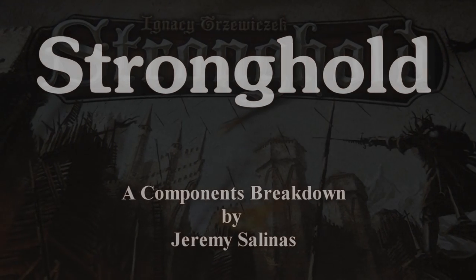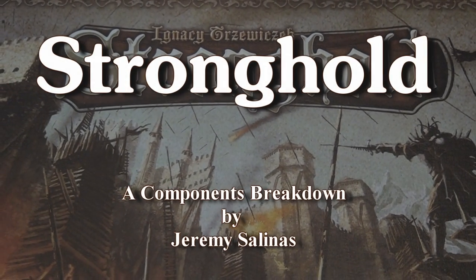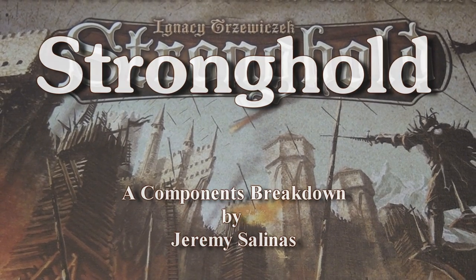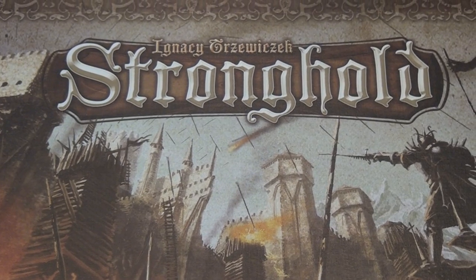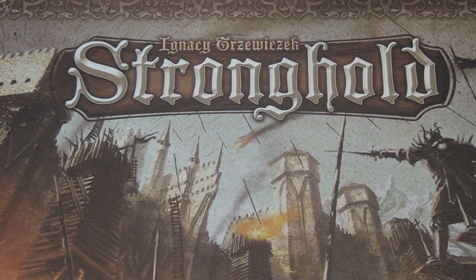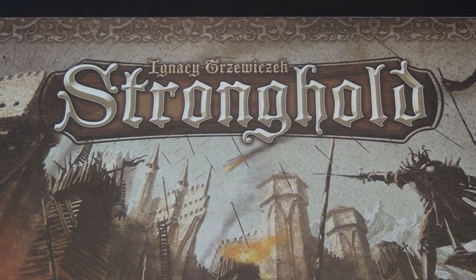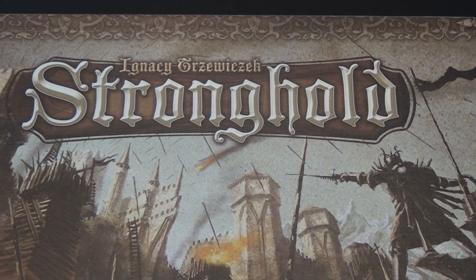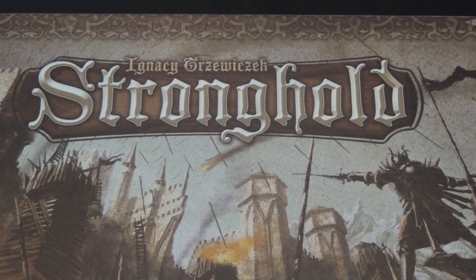Welcome back to another edition of Components Breakdown. Today we're going to look at one of my favorite games ever to be released, and that is Stronghold. Stronghold was originally made available at Essen 2010, but in extremely limited quantities. It's now available for pre-order and should be released stateside in late September-October 2010. Stronghold tells the story of a siege in which players take opposite sides. One has to defend the stronghold while the other tries to break into the castle as soon as possible.